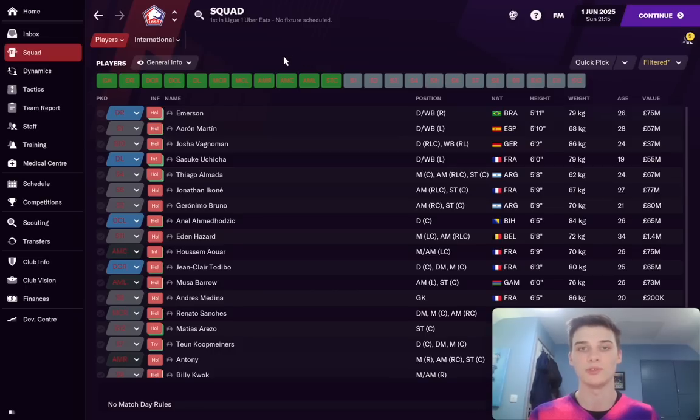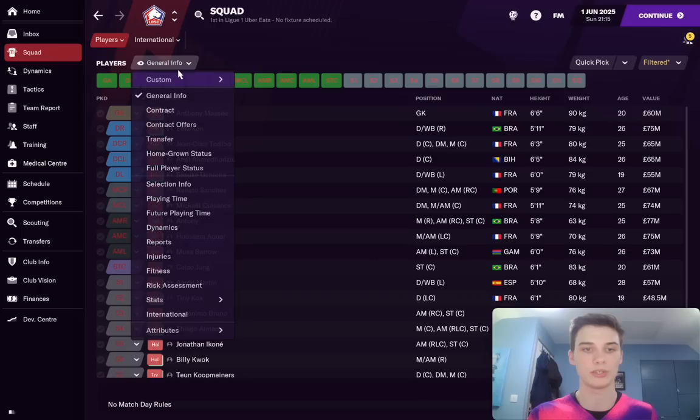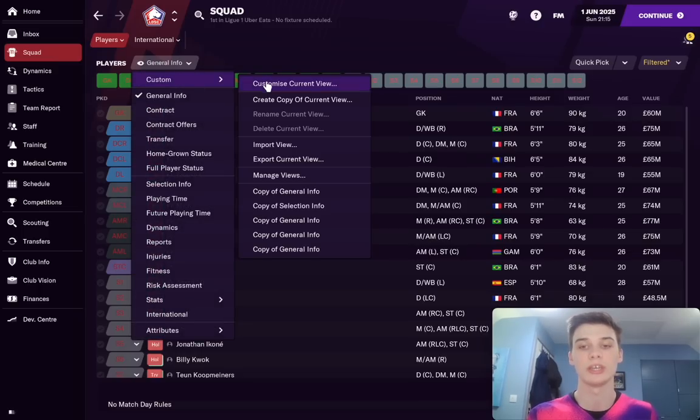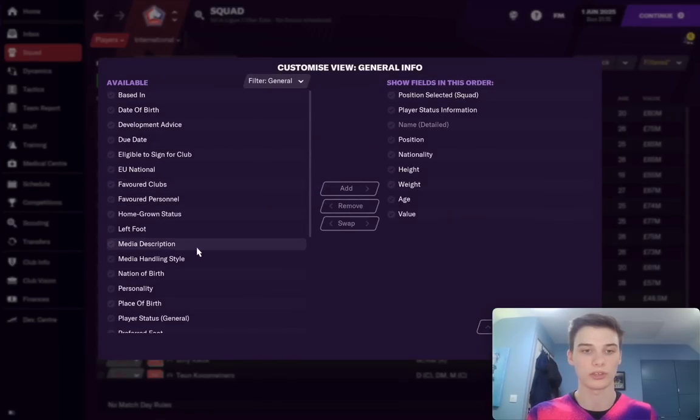It all comes down to how you view squad players or just players in general. The way you usually see players is through the general format — you've got your positioning, name, where they're picked for, their height, all that information. However, you can customise these views however you like. You can show star rating, whatever it may be. One thing you can do is click Filter, hit General, go to Media Description, and add that in.